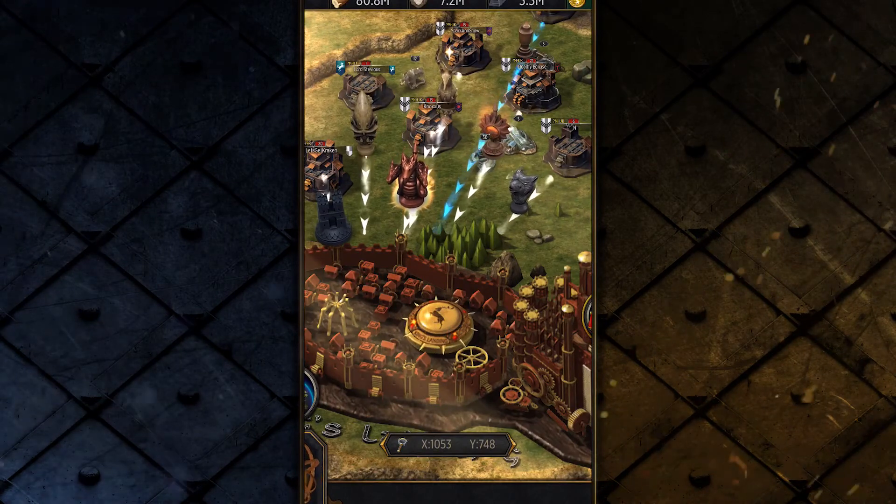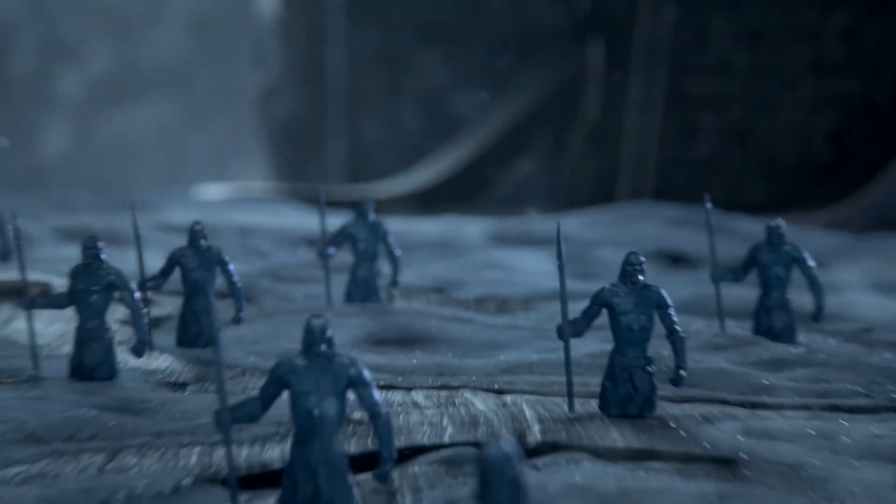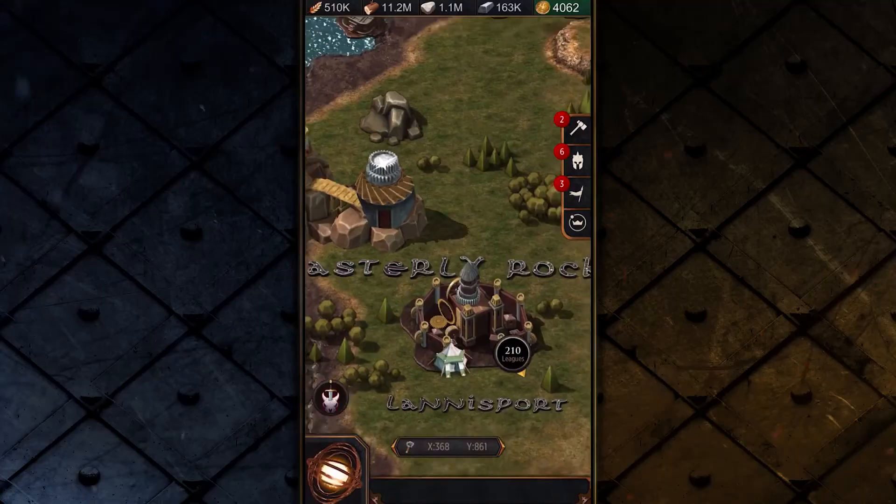Controlling the most powerful strongholds requires a large allegiance. At any time, your bannermen can betray you and take their forces with them, weakening your claim to the Iron Throne.